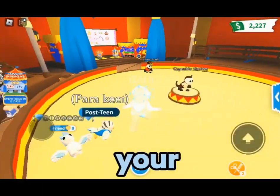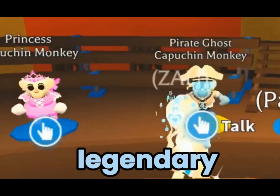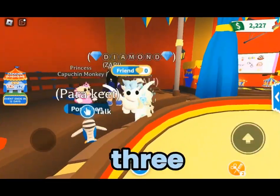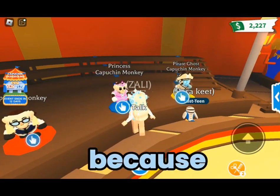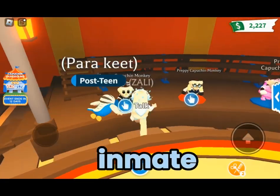You can turn your normal Capuchin Monkey into the legendary ultra rare Princess Capuchin Monkey. To get her, you have to grab three tutus, and you have to have your normal Capuchin Monkey out when you get them, because it won't work if you don't do that.